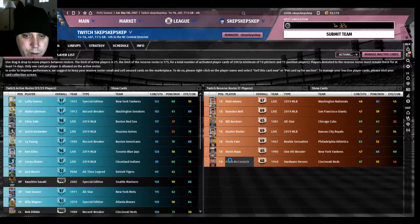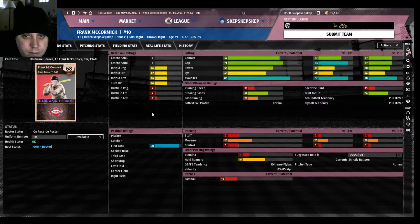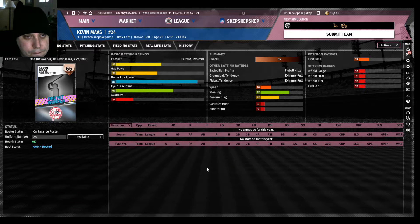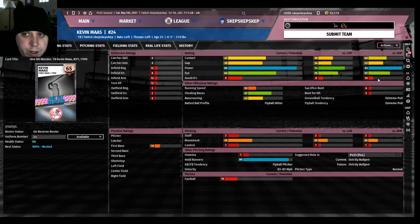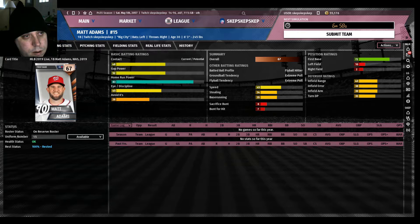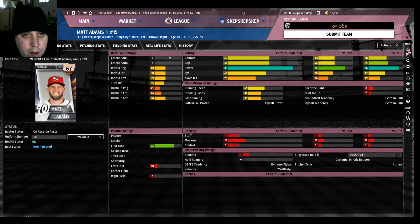Back to Frank McCormick. If you want some home run power, your choices are basically Kevin Maas — especially good against righties — and Matt Adams. He's probably your guy; he's got decent enough first base defense.